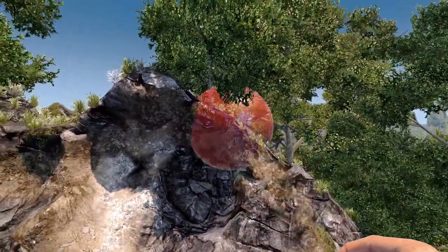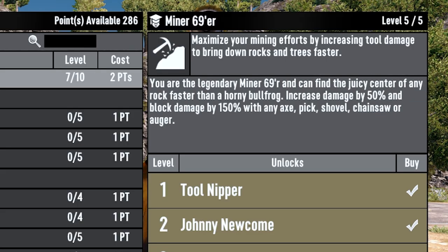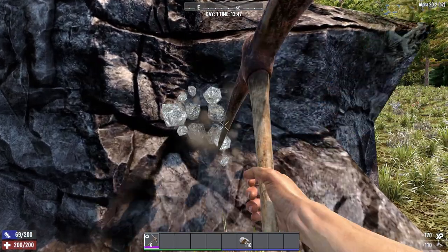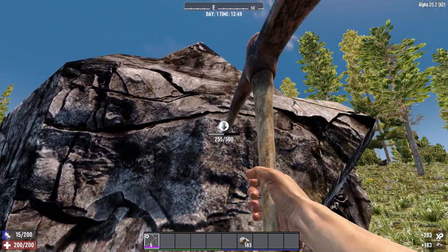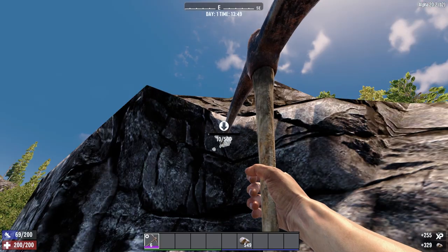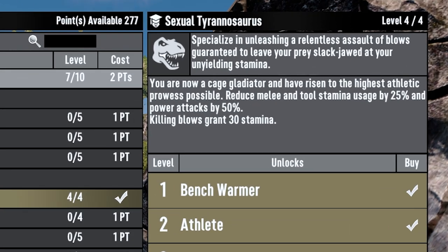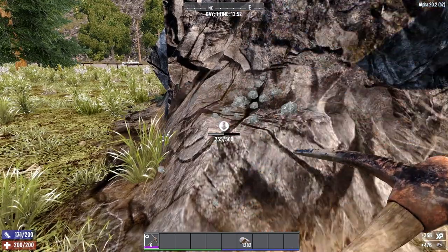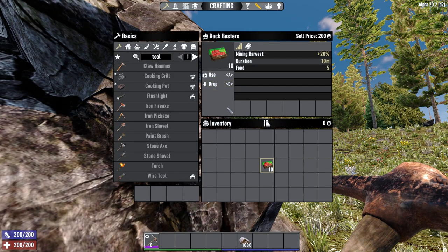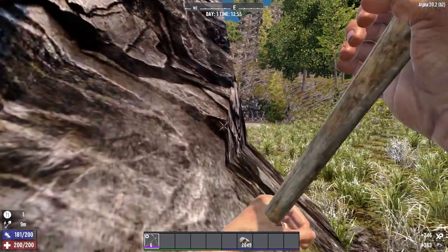Now that you know where ores spawn and how to mine safely, how do you maximize your yields? Start with Miner 69er, a 5-rank perk requiring 7 Strength, which gives you 150% extra block damage with axes, shovels, and power tools, and lets you craft higher level tools. Mother Lode, also a 5-rank perk requiring 7 Strength to max, gives you 100% more resources from each node — these two perks together massively increase your resource gathering speed. Sexual Tyrannosaurus, a 4-rank Strength perk maxing at 7 Strength, reduces tool stamina usage by 25%, meaning you can mine longer and use less food and water. Rock Busters can be purchased from vending machines for 100 dukes, last 10 minutes, and increase harvest yield by 20% — they also stack with Mother Lode. The Iron Gut perk can extend Rock Busters to 15 minutes.